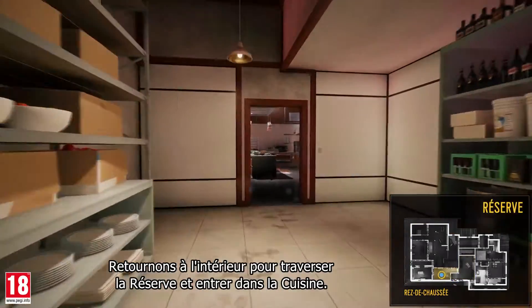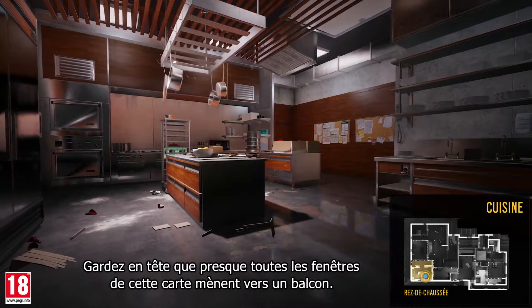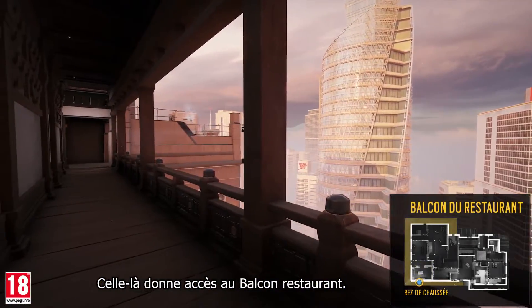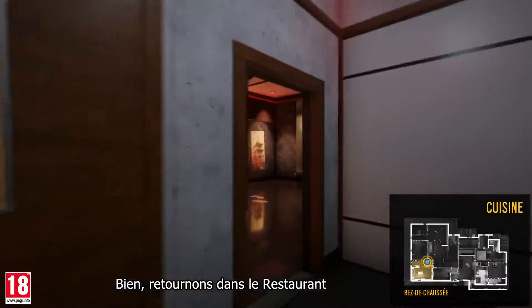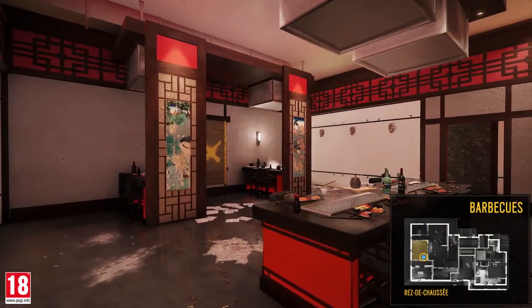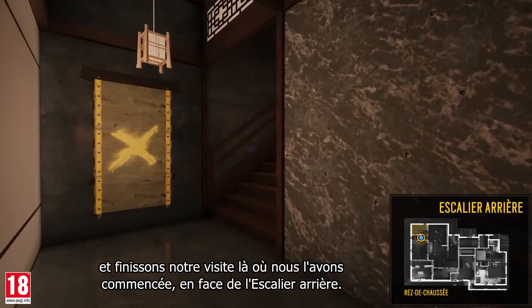Going back inside, we cross the pantry to enter the kitchen. Keep in mind that almost every window on this map leads to a balcony — this one here provides access to the restaurant balcony. Let's go back into the restaurant, enter the barbecue, and finish our tour where we started, in front of the back stairs.